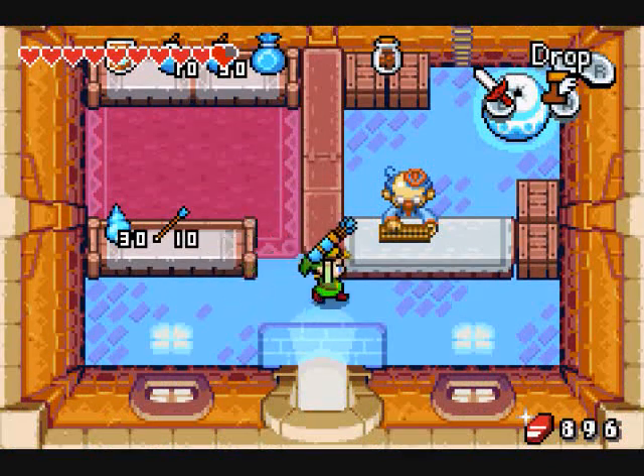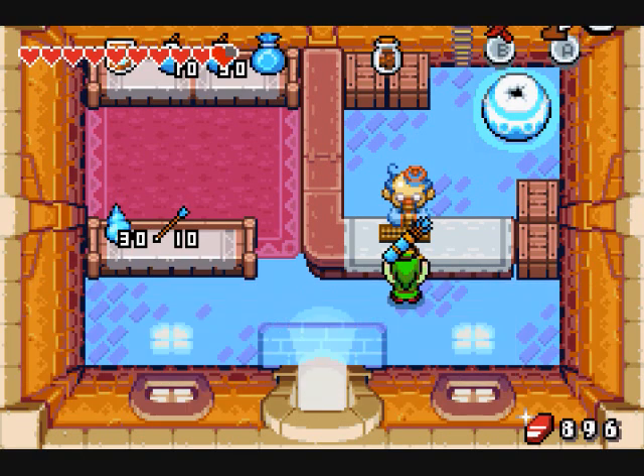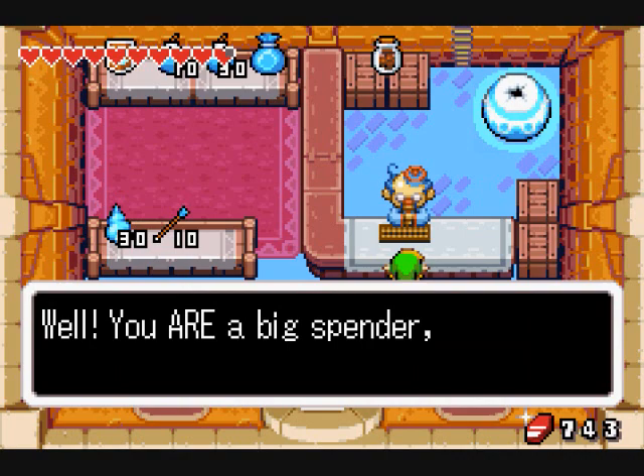I don't want a bomb bag. I'm going to get a larger quiver. It's 600 rubies — there's all as many arrows as you can see. I'll spend the 600 rubies to get more arrows.